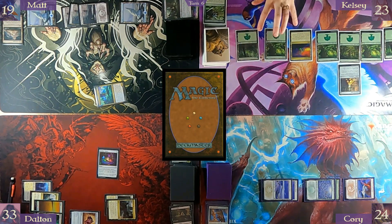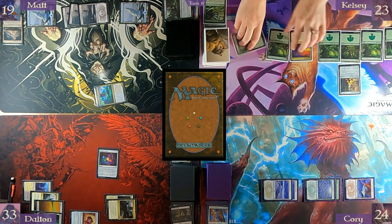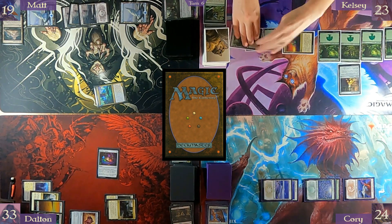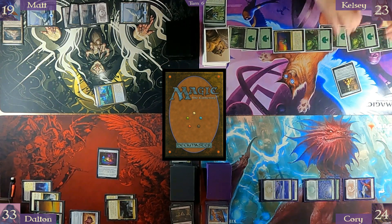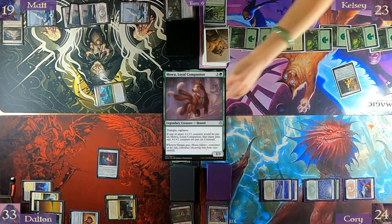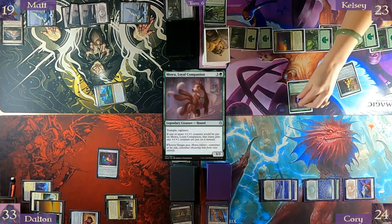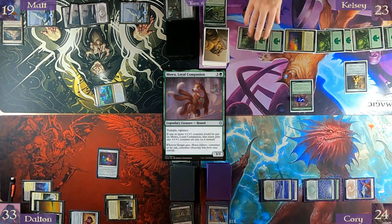Forest — one, two, three, four, five, six lands. Pay one into Opal Palace, tap everything — do it again. But this time, because of the number of times it's been cast from the command zone, Mowu is gonna have three counters. There we go, but then that's it — pass turn.